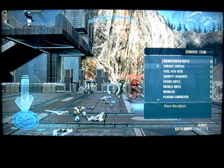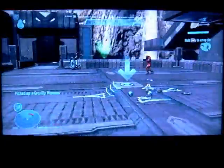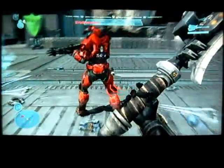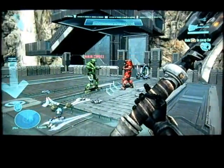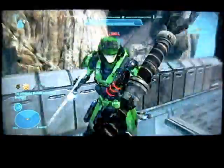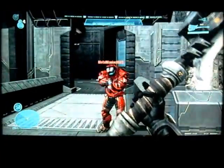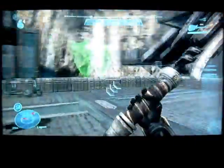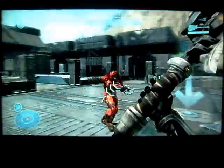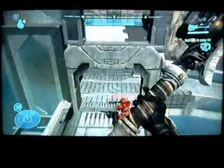In Halo Reach, the sword is rather weak compared to other melee weapons, like for example the gravity hammer. The hammer can also be used against more than one target at a time, which is really nice. If you catch two guys really close to each other, you can hit them both with one hammer swing. The hammer also has a slightly farther range than the sword does, and it has some splash damage, which is kind of nice.